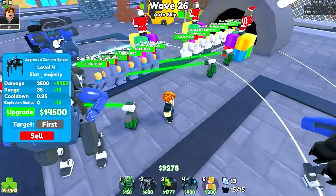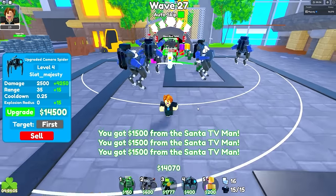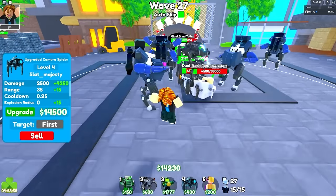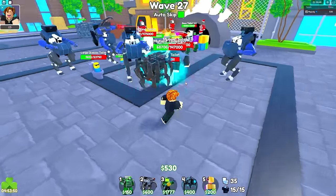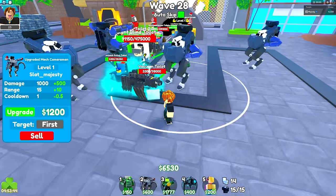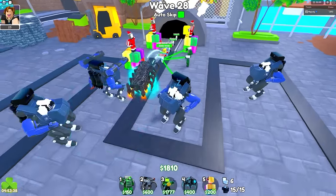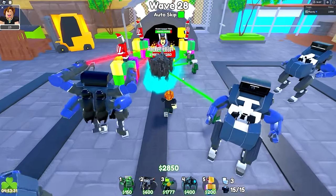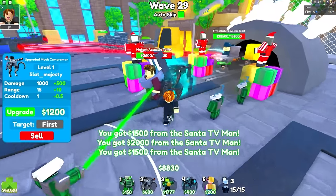Something's not right with the lag. We need 500 more dollars to max level one — he literally triples his damage at max level. There we go — we got one max level camera spider and he's doing explosions now! All the units are dying instantly. They were struggling before but when I max leveled him it completely changed things. The troop is OP at max level — everything is so easy now.